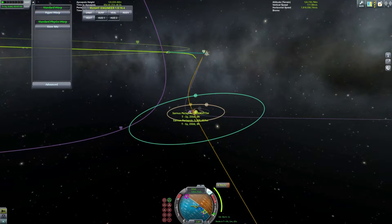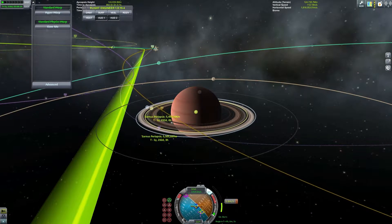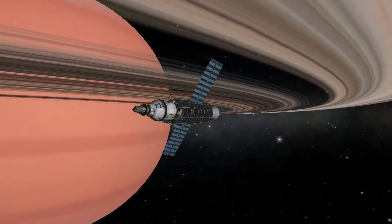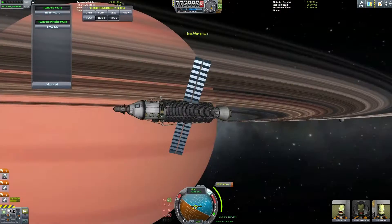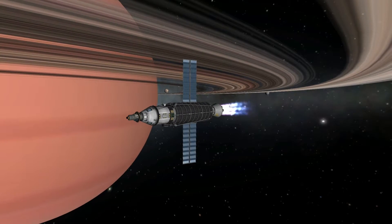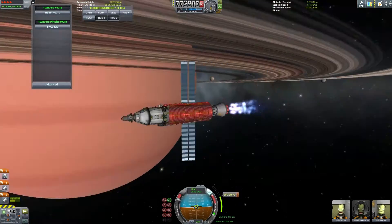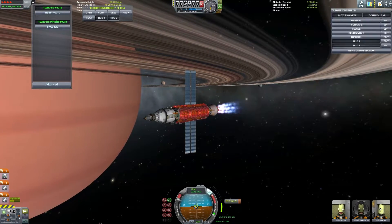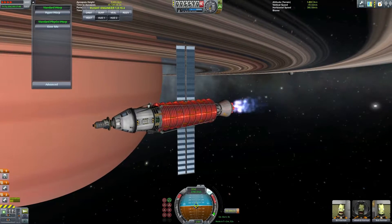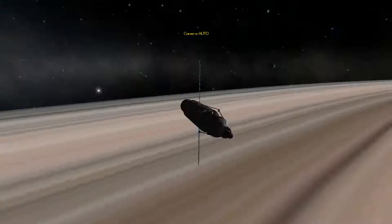Right before we get to Cenaris we have a final burn at apoapsis just to make sure we're in the same plane as its moons, since I'm hoping to visit a few of them. Now it's time to start circularizing around Cenaris and here I get my first glimpse of it up close. I'm actually pretty surprised at how good it looks, especially the rings. From a distance they look pretty good — we'll have to find out later how they look going through them.